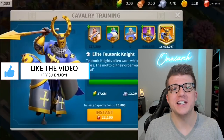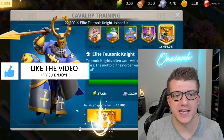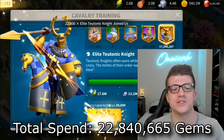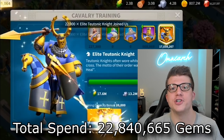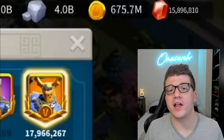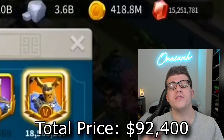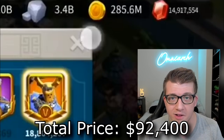And in just under six minutes, this player Burnaby was able to spend 22,840,665 gems in total. This means the total value of the gems that he spent in just six minutes is equivalent to $92,400 US dollars.